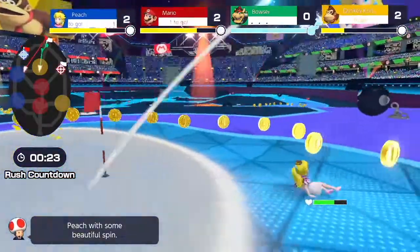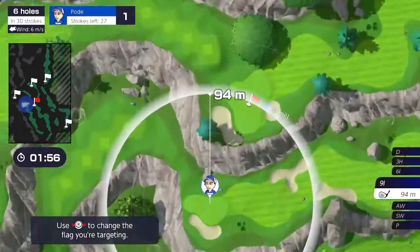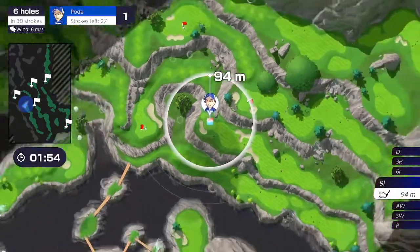A cross-country mode also offered a bit of a unique take on the usual formula, by requiring that you plan the order in which you complete holes and navigate the course to finish under a certain amount of strokes.